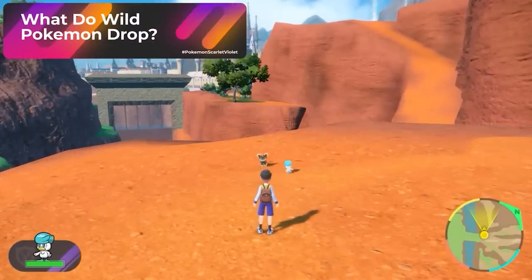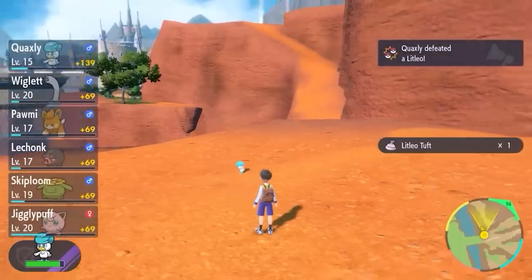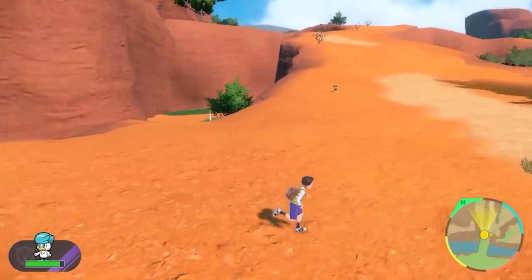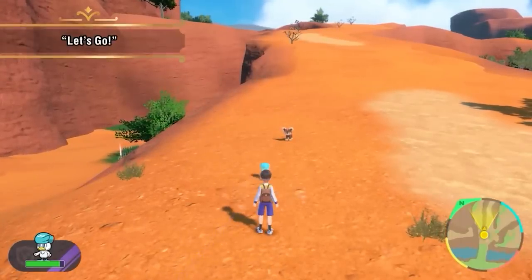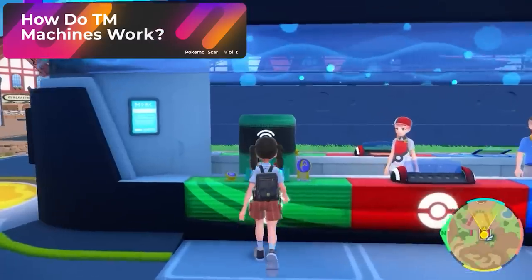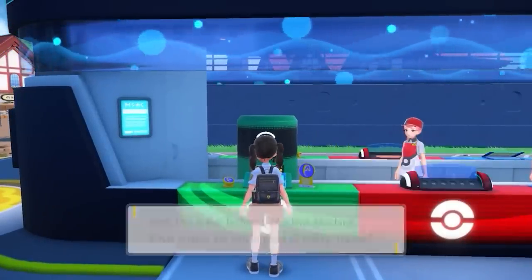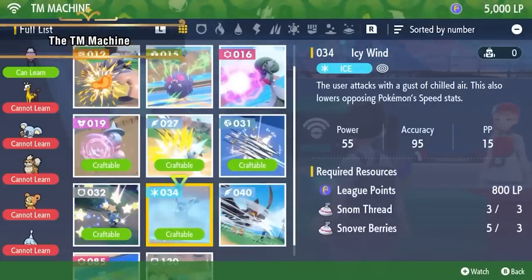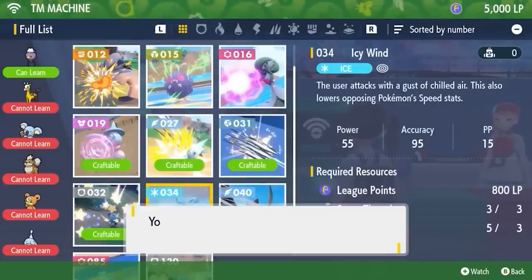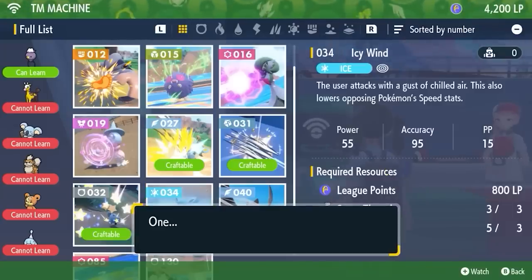What do wild Pokemon drop? Wild Pokemon will drop a specific item related to them that will be later used in the TM machine, and may also drop items useful for Pokemon breeding. An example of an item that dropped for me was the Everstone. Completing main story quests like Titan fights, Team Star fights, or gym battles give large amounts of LP. Turning in specific Pokemon items dropped also gives LP. This means you aren't forced to complete a story in order to get TMs — you can just farm Pokemon, turn in their items, get LP, and buy more TMs.